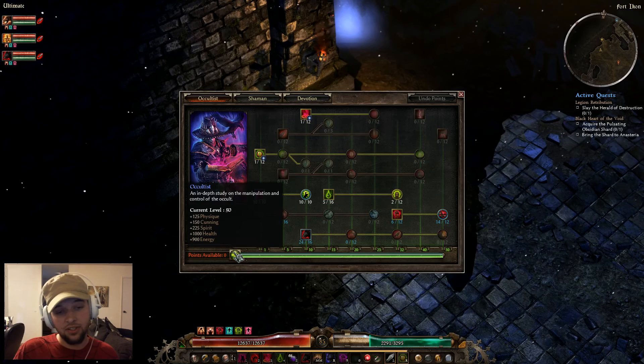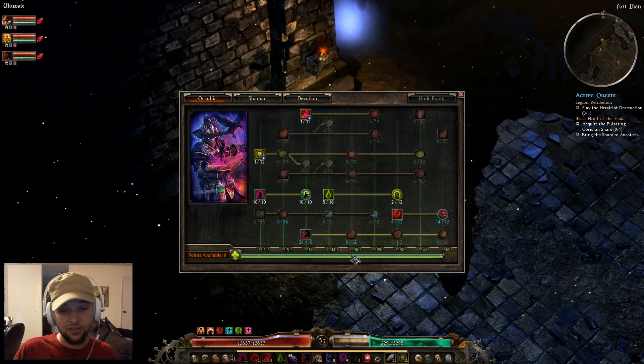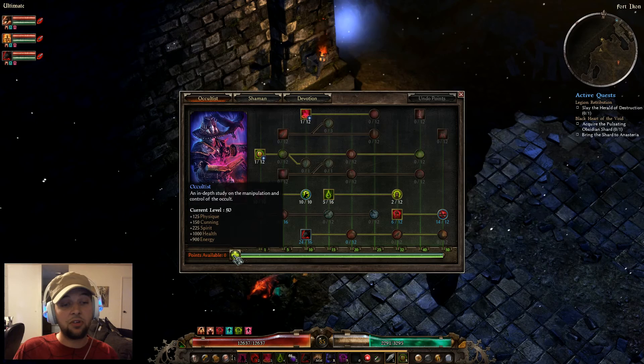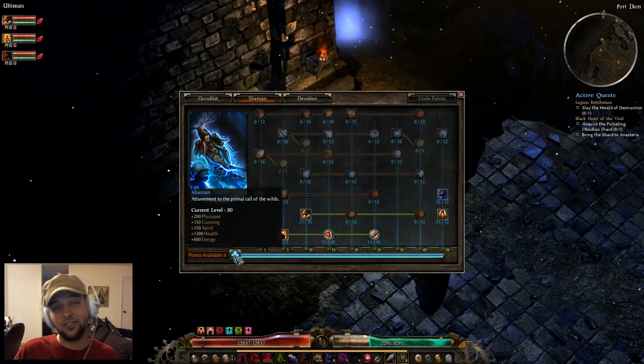Let's talk about the skill bars down here. This skill bar — if you're new to this game — is where you put points in, and as you increase this bar, it unlocks tiers of spells and abilities. Once you put points into this bottom bar, you cannot refund them, so keep that in mind. Every time you put points in, you get raw stats. On the Occultist side, the highest stat is Spirit; for Shaman, it's Physique.